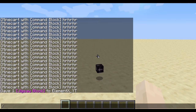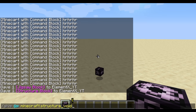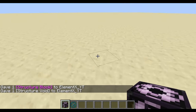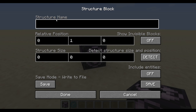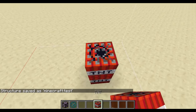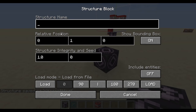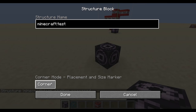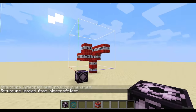So the next one I'm going to be looking at is the structure block. Give @p structure_block. And with this comes the void block. I'm going to be placing down a structure block right here, then turn it into save mode, name this structure test, 5 5 5, and then save it. I'll make a TNT structure and save it again. Then I'll load it right here. Structure blocks are basically the slash clone command but more visible. So you basically copy this and paste it right here.